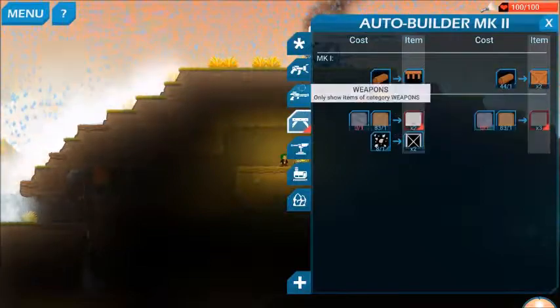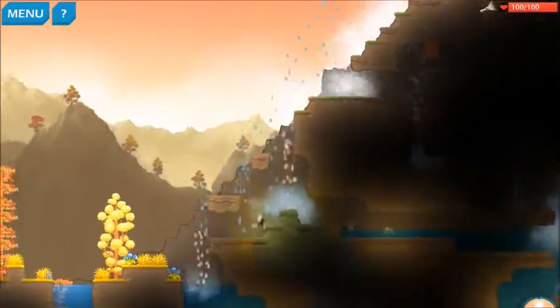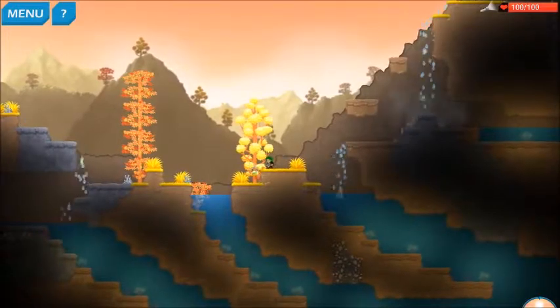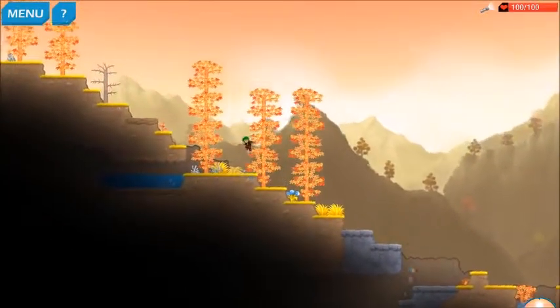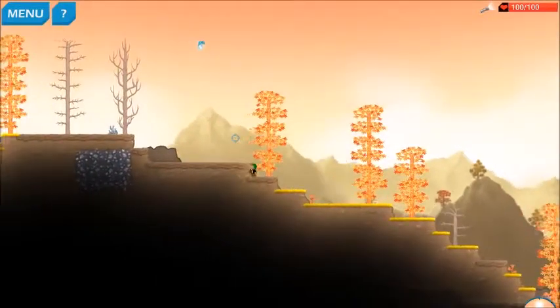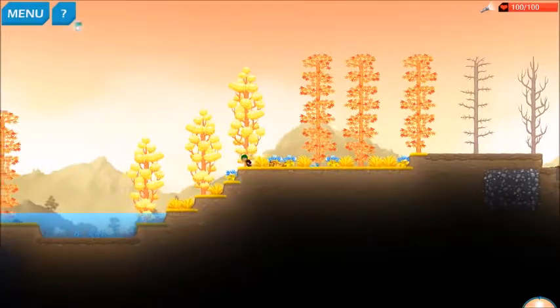The next thing we need to start doing is making concrete, but to do that we need stone, and to do that we need three power to increase our materializer. Really, this game is more of - and you saw this on one of the difficulties when I was looking at it before - one of the hard difficulties says this turns the game from Dig or Die to Dig and Die.